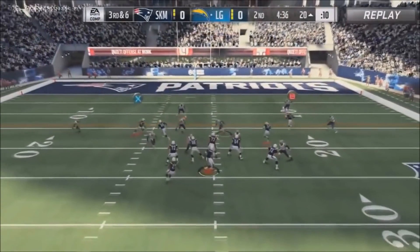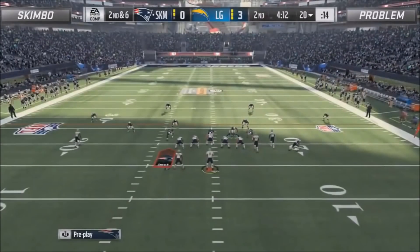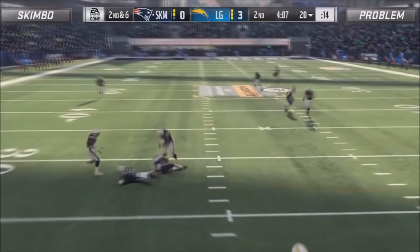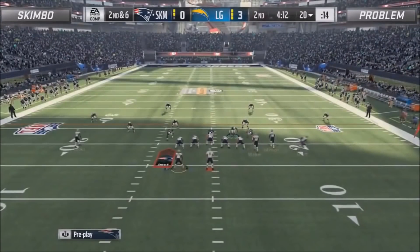Here he goes and induces one of the rare times that he passes, and he actually makes a mistake on third down. You see he has the post wide open, he checks it down to the drag and almost throws a pick there. You can see Skimbo frustrated because it probably should have been an interception. On the replay — post wide open for a touchdown. Usually a read that Problem doesn't miss, but he got away with one there and was able to get three.